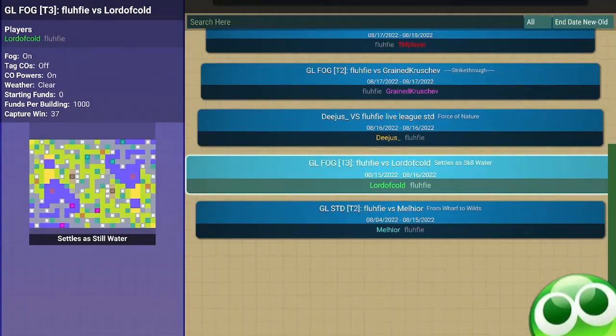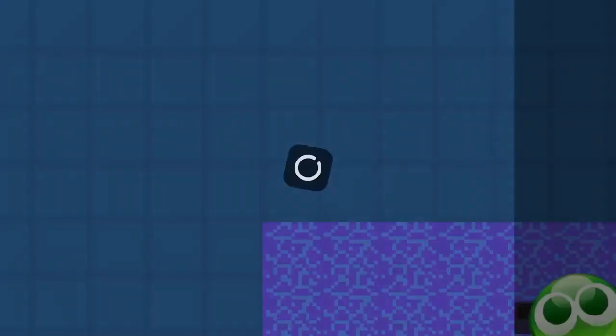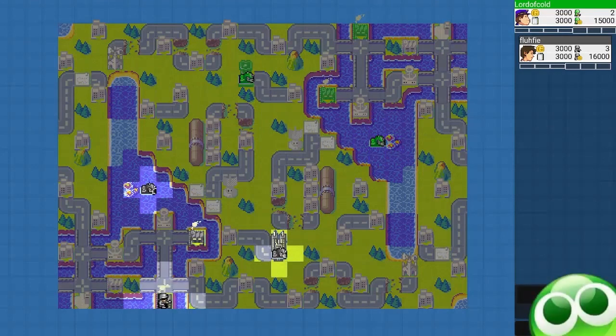This map is Settles as Still Water. I feel like there's supposed to be another 'Settles as Still as Water,' but no, it's just Settles as Still Water. I'm only showing my perspective, but you will see his units because some of you do want to watch what my opponent is doing.